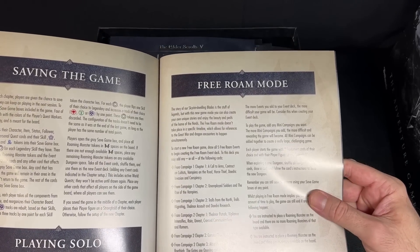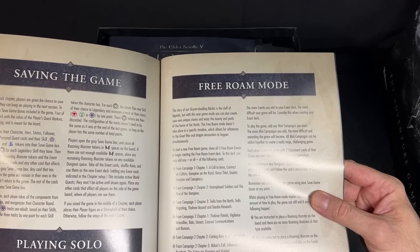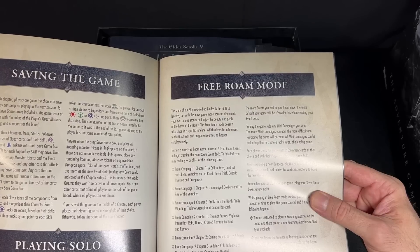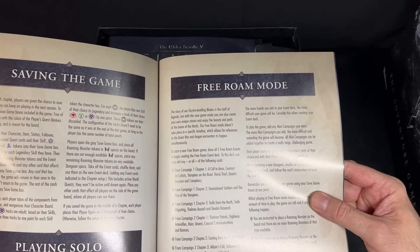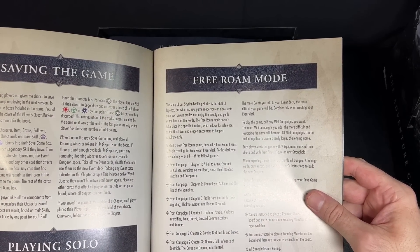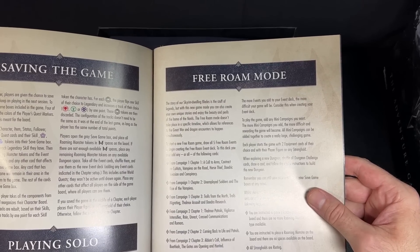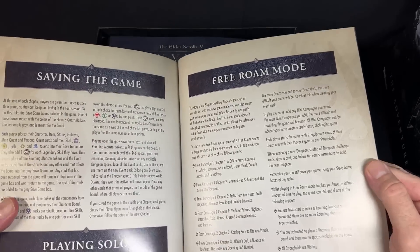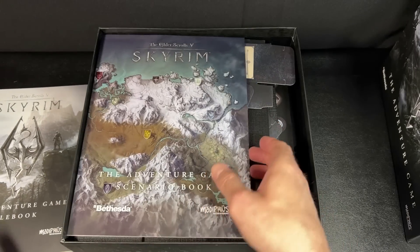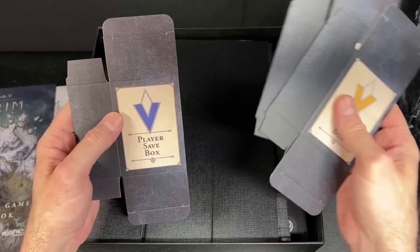Free roam mode — let's read about this. 'The story of Skyrim's dwelling Blades is the stuff of legend, but with this new game mode you can also create your own unique stories and enjoy the beauty and perils of the home of the Nords. The free roam mode doesn't take place in a specific timeline, which allows references to the Great War and dragon encounters to happen spontaneously. To start a free roam game, draw all five free roam events to begin creating the free roam event deck; to this deck you may add any or all of the following chapter cards.' Yeah, you can just play with everything — that's pretty cool.